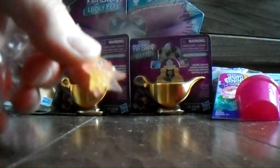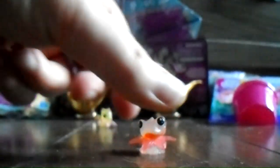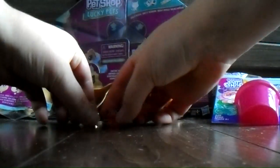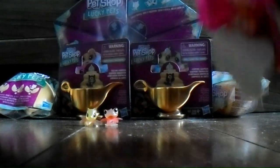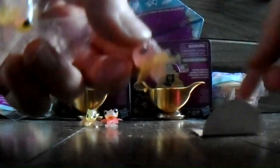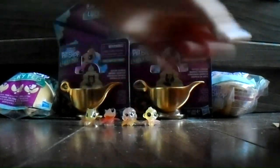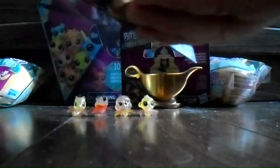Here they are — one of them is a capybara! And what do we have? We have a frog. They look like they have little leaves on them. And in this one we have a poodle — a small poodle. And we have a monkey, and they're so cute and tiny. Okay, so now let's see what's in our magic lamp.